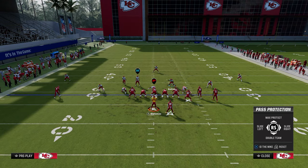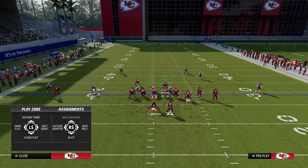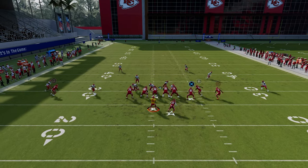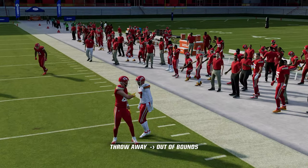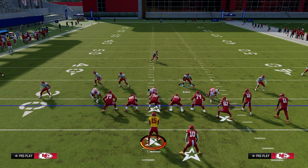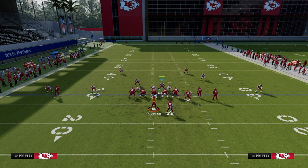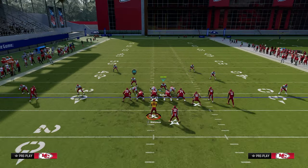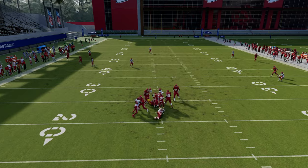Now, let's say they start to block their running back. So we're still only sending four, but they're going to block their running back and double team. See how the running back comes over and picks up the slot corner? So what I like to do in that situation is we are going to send five. So if they are doing that, the way that we send five out of this is we're going to be back in Free Safety Zone Blitz, and we're going to just hot blitz the slot corner on the left with an individual adjustment. Now they block the running back, and you see oftentimes this slot corner can come in off of the left-hand side of the screen.